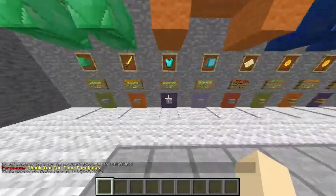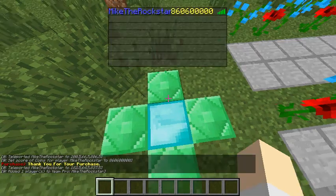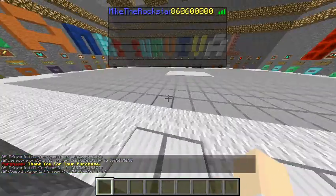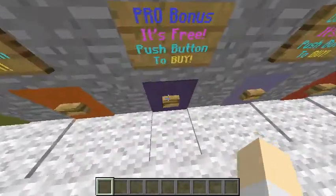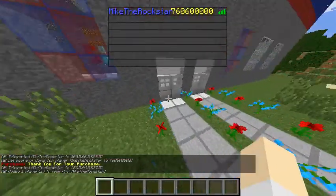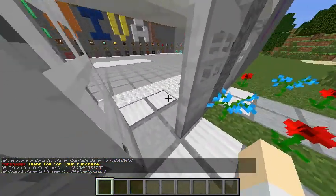So now I'm going to buy the legend rank. Now I am a legend, and again I'm able to get a coin bonus. So now let's see if we can buy the pro rank. Now we have the pro rank, and of course we can get the pro bonus — which I still need to fix, kind of messed up that thing there. Well, I got the pro bonus, so I got some more coins.